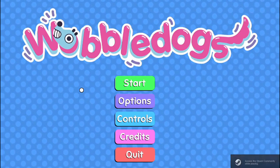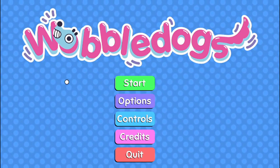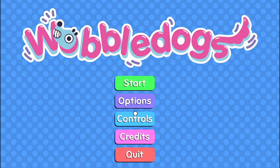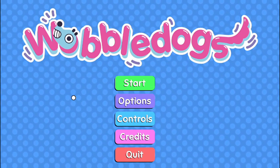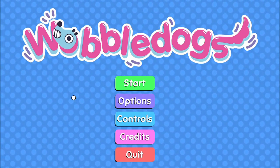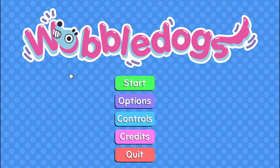Step one to sending me a wobble dogs code: you actually need to have wobble dogs. To have wobble dogs you need a PC or a Mac — just a computer — and you can find it on Steam. Steam things go on sale a lot, so you don't have to worry if you want to get it cheaper. I got it on sale so it's pretty cheap. First of all, if you want to send me a wobble dog code you need to have wobble dogs and you need to have a game.